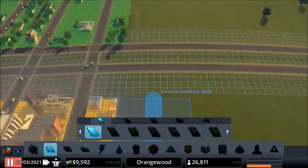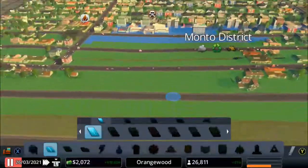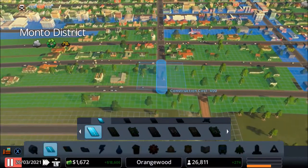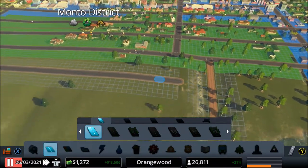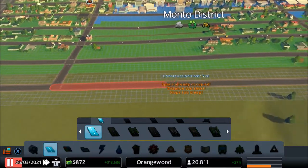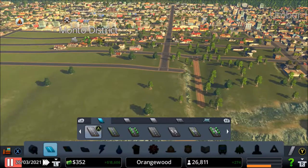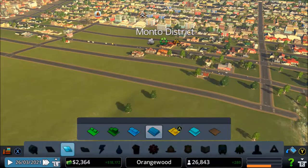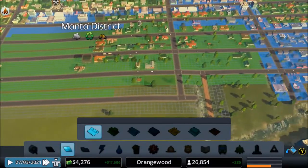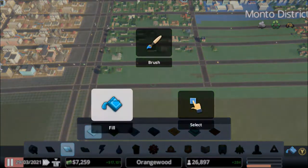There we go - let's expand this road. Oh, I actually forgot to do something! Let me go ahead and do that. I think we're gonna be poor. Oh no, we don't have enough money. 'Space already occupied.' Let me expand this little road - there we go. Put the game in fast forward and let's zone more people, because that's always good!